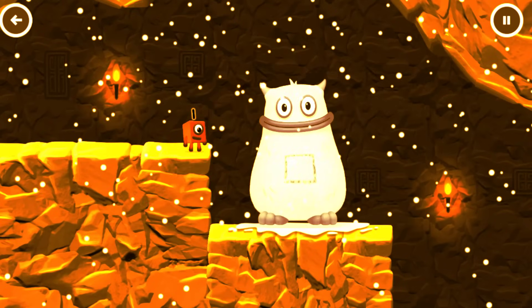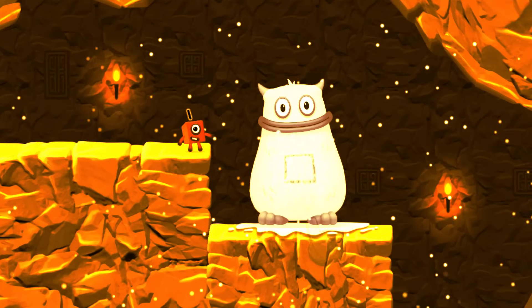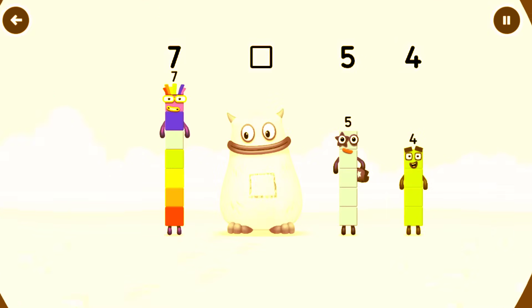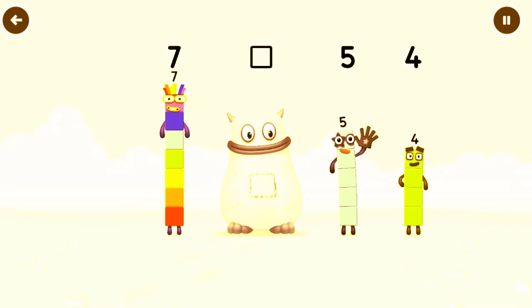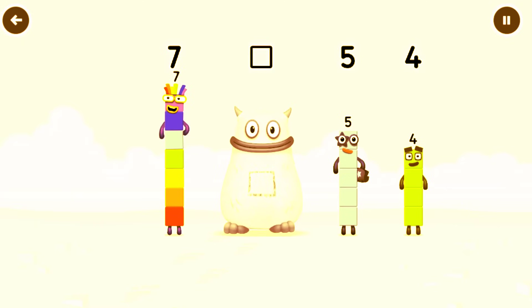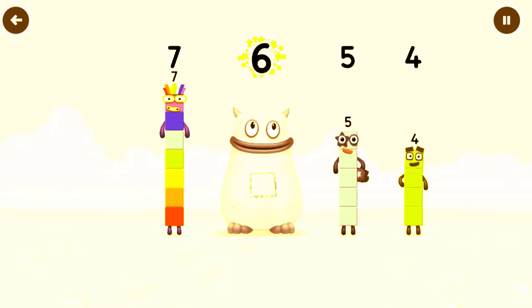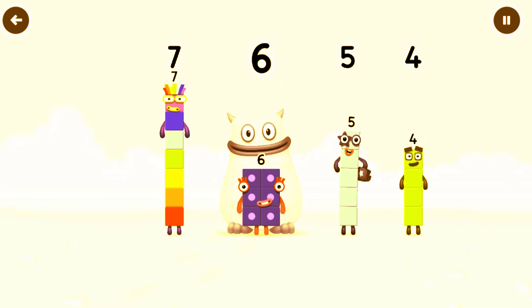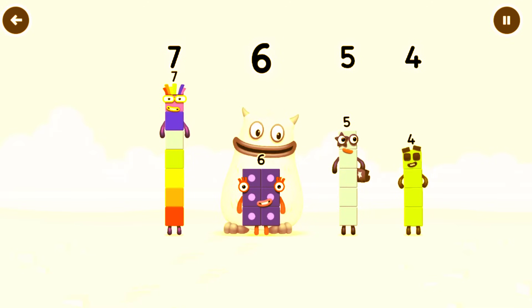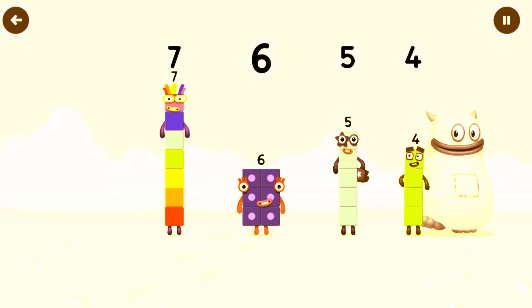Yum yum, here comes Big Tum! Find the missing number to reveal who's inside Big Tum's tum. 7. Yum. 5, 4. Yum yum, who's in my tum? 6. You cracked it! 6 was in my tum! Yum yum, well done. 7, 6.